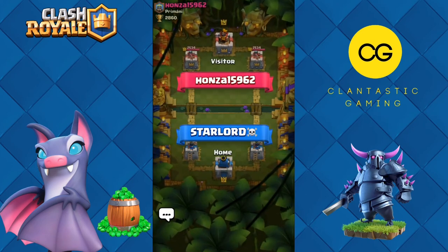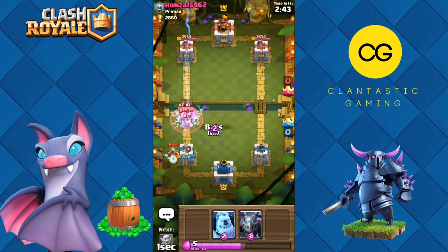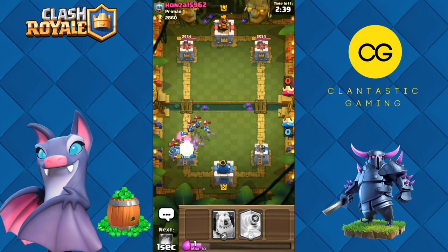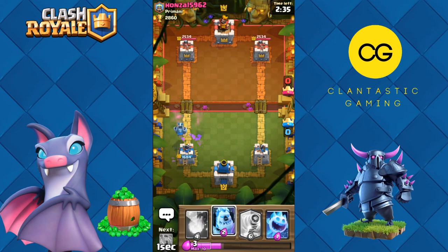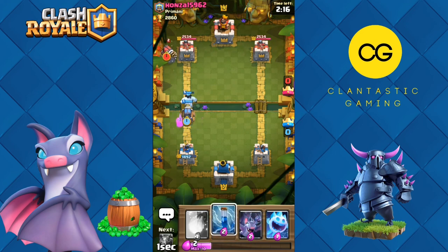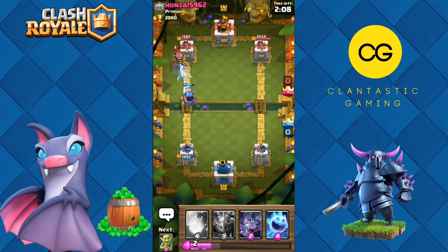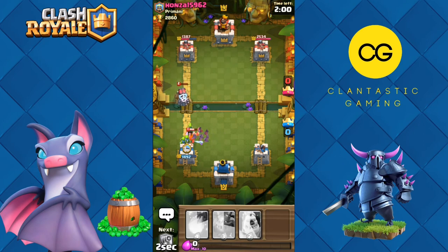For our next match we are against Honza. We don't have sparky in our starting hand. Let's go ice spirit, zap the bats and goblins, mega minion. We took a bit of damage. I'm guessing a spam deck of some kind. An electro wizard — so he has a hard counter to sparky. Let's put ice golem to distract and sparky. He has a sparky of his own, let's zap his sparky.